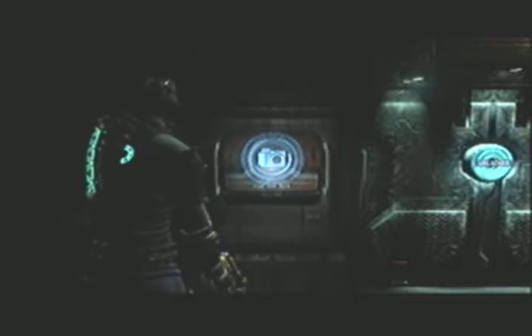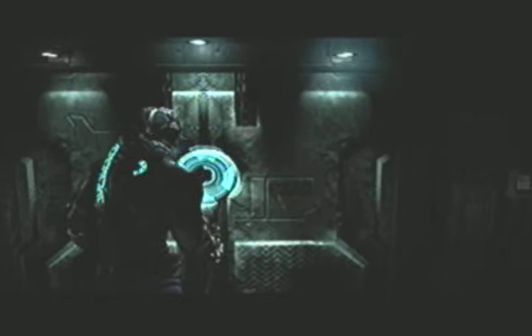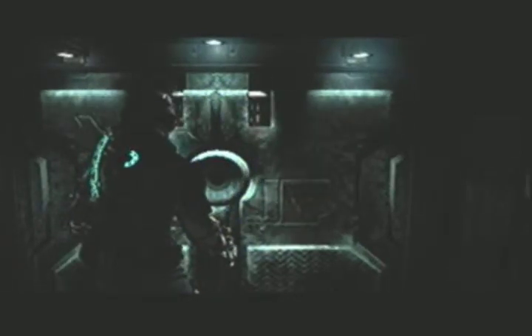Alright, I am back and ready to continue Chapter 5. I just started this chapter and this may seem familiar to y'all if you played the Dead Space 2 demo — this is where the Dead Space 2 demo takes place, where it starts off. And down here I gotta use my melee to open this block instead of pressing the A button.